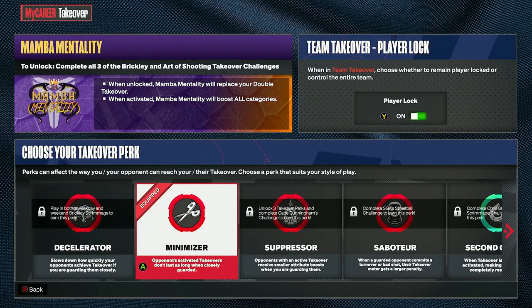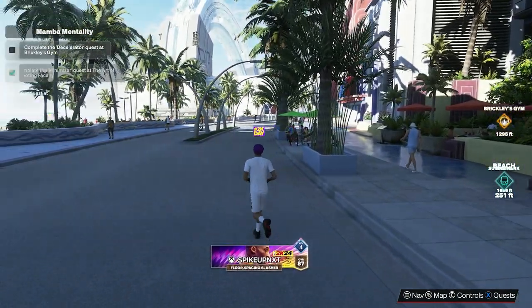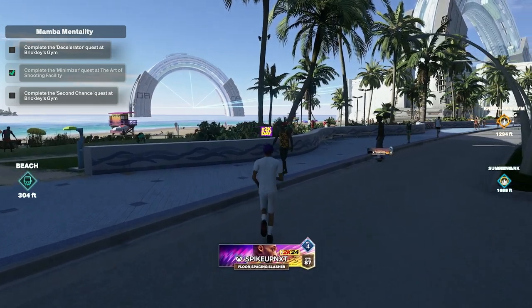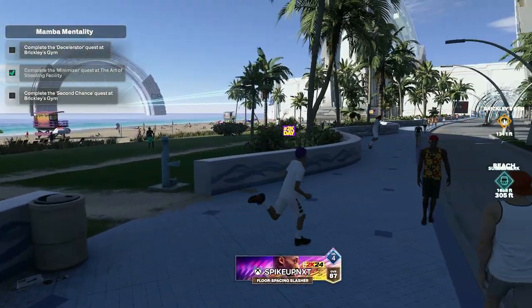The next thing I'm going over is takeover. As you can see at the bottom, you can see takeover and select takeover. This year, you actually don't choose your takeover when you make your build — if you watch my build video, you would know this. Link is going to be in the description for this build, which is an absolute demigod — I'm going to show the stats later.